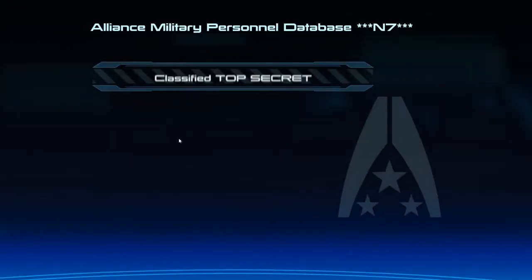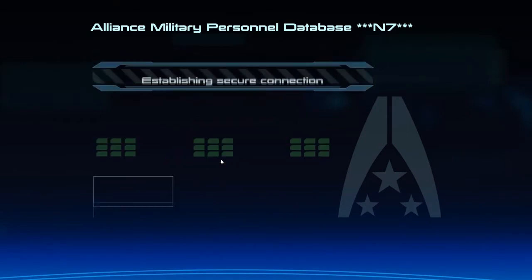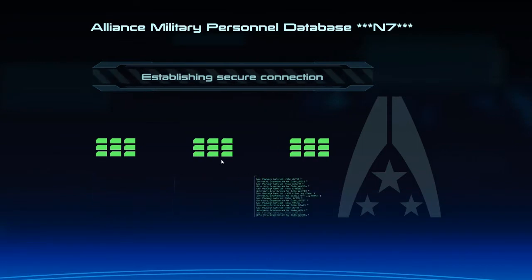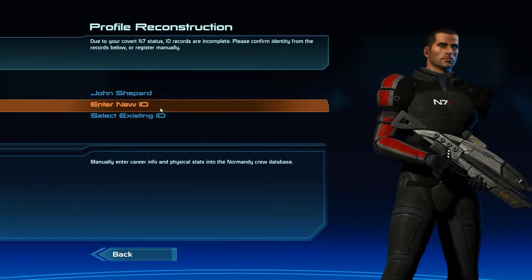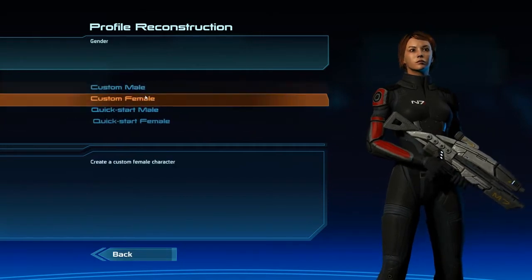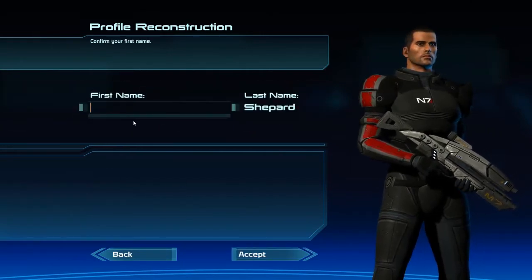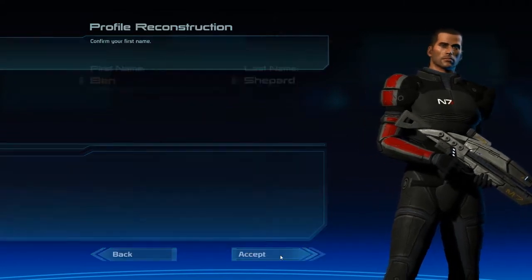New character! Welcome to Alliance Military Database. Classified information requested. Establishing secure connection. Secure connection confirmed. We're going to go with male. To access your profile: Ben Shepard. Short for Benjamin.